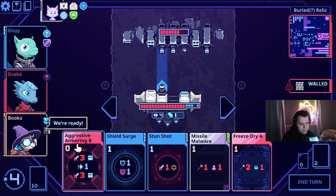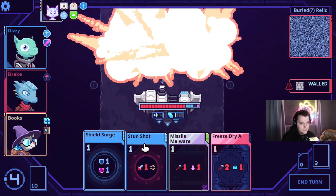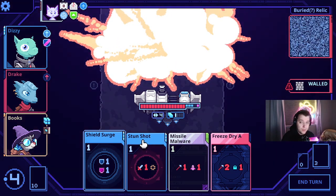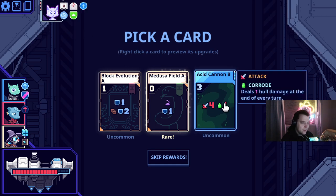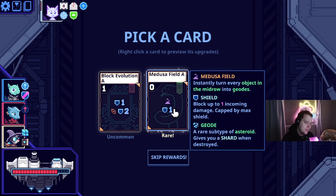They're just dead because we hit the brittle path — this is why this artifact is so good. Why is this artifact common? Fracture detection is so good. As a cannon bee it's a way to end fights, it also gets an energy refund. We do so much damage anyways, I don't know that I need it. Instantly turn every object in the mid-row to geodes — I also don't know that I need it.